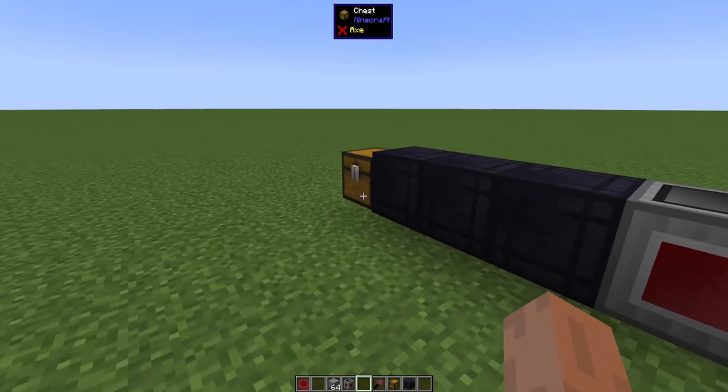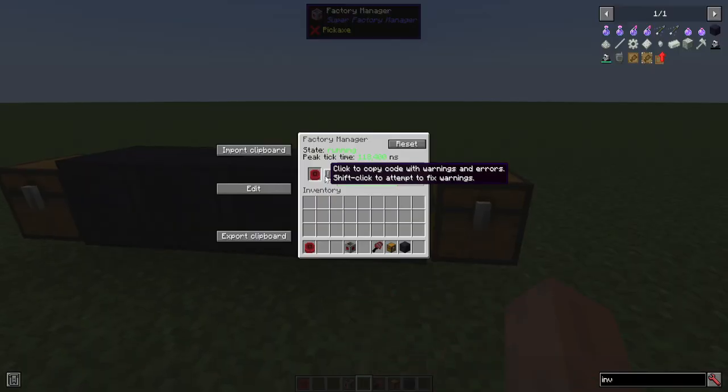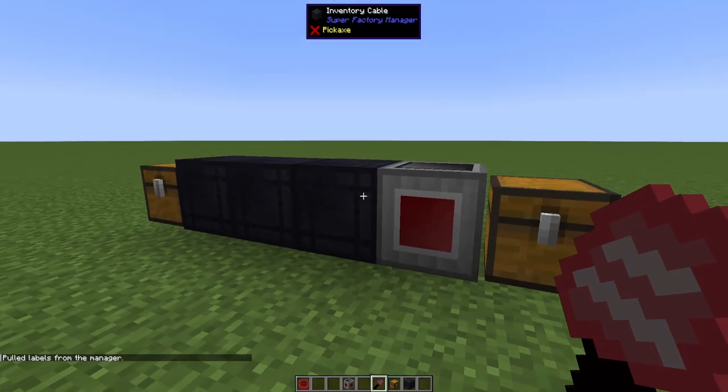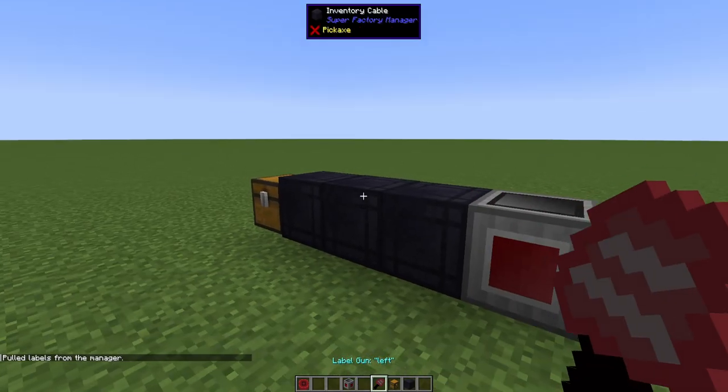Right now it's not going to be doing anything. If we put the stone in here, it's not moving, and that's because our program has some issues. Hovering over the disc tells us we used the labels left and right in our code, but they're not assigned in the world. To do that, we're going to use the label gun — shift right click to pull the labels. Now those labels are inside the gun and we can assign them in the world.